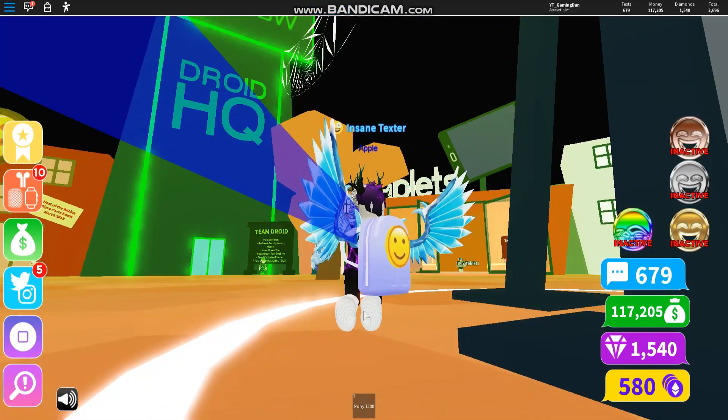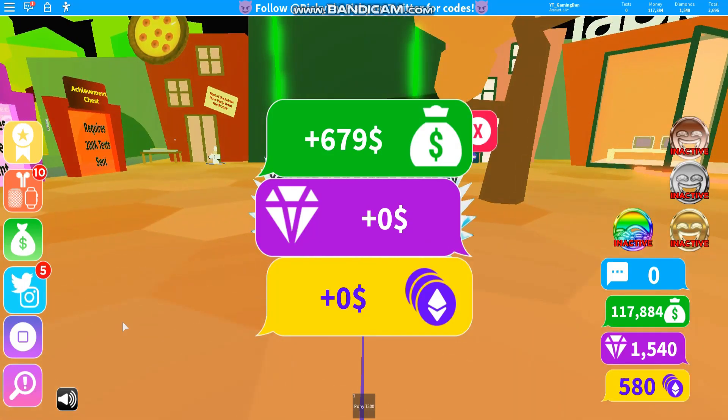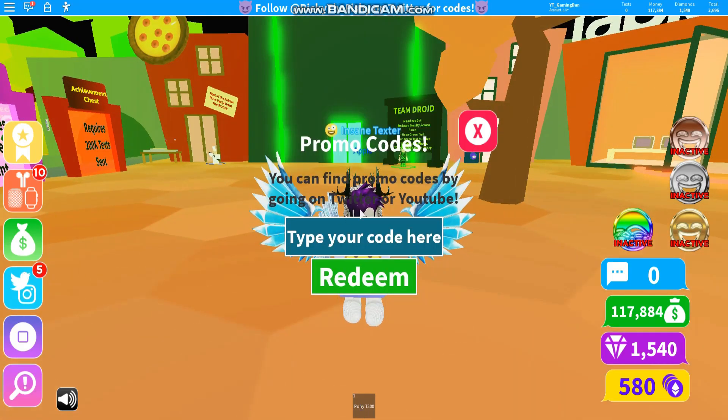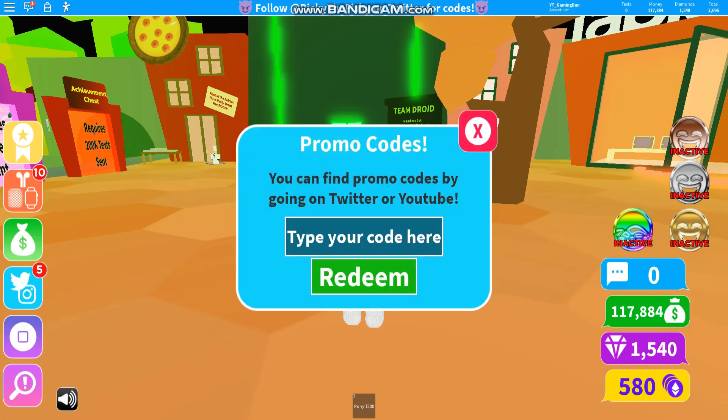To claim codes, you click on the Twitter and Instagram icon and then this code menu does come up. Just waiting for it to load — right, it's loaded. These are in any random order; the new codes will be placed throughout this video, so I suggest watching the whole video, because if not you might not be able to find all the new codes.